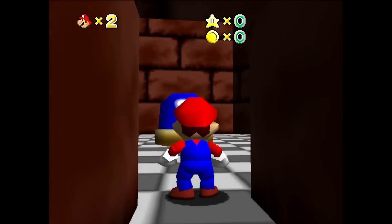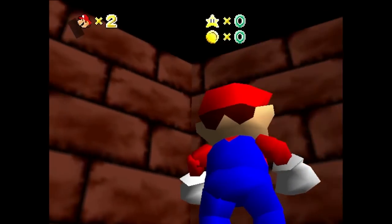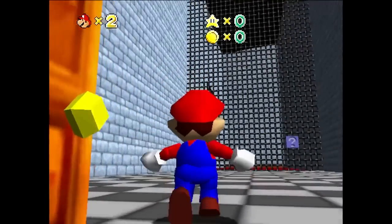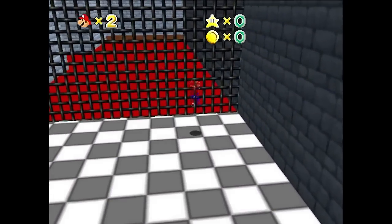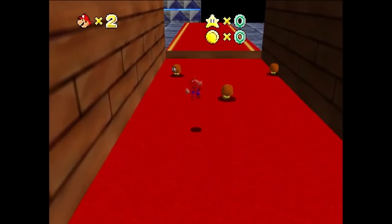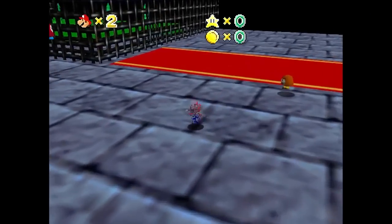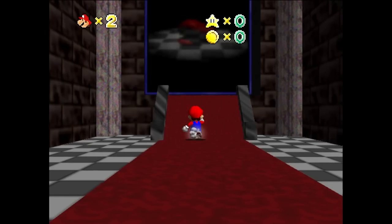I wasn't actually expecting this to happen on the first shot, but we're just going to roll with it. That was definitely the blue cap switch. There's no level leading up to it or anything. You hit that, and then you go through, and there's kind of a rest of a level here. But obviously, because I'm kind of dancing around the issue, this isn't the full story. So let's actually reload again.